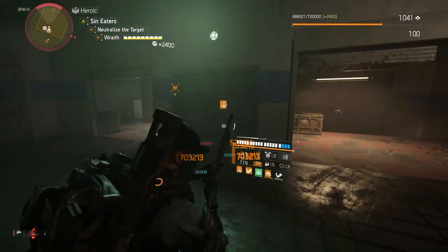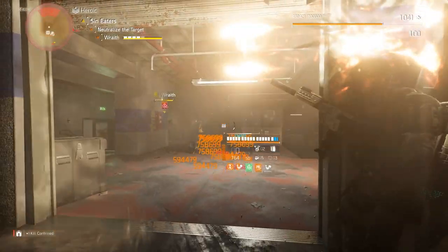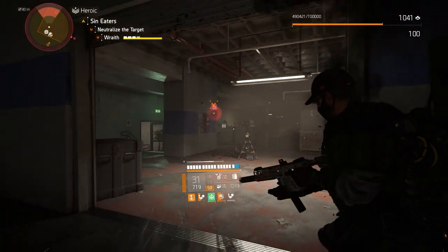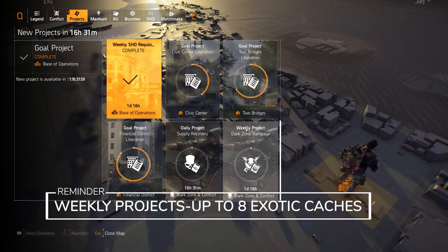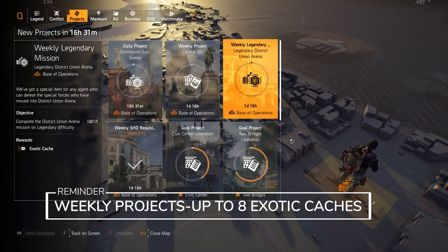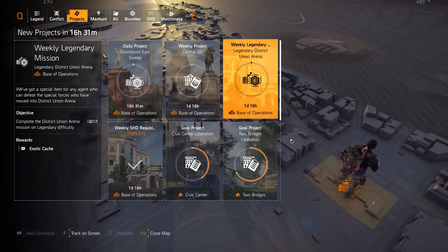Let's get started with the Dark Zones first, and the highlights from the vendors this week, then DC, and finally New York City Target Loot highlights last. Something I wanted to introduce to this daily series is a reminder to do your weekly SHD requisition and your weekly legendary mission. That's two exotic caches you can get per character, and you can have a total of four characters, so that's eight exotic caches per week. I at least do it for two characters a week.